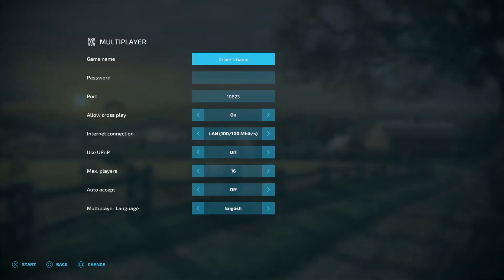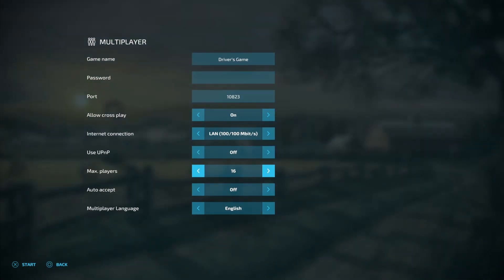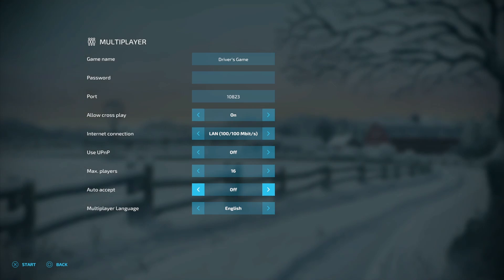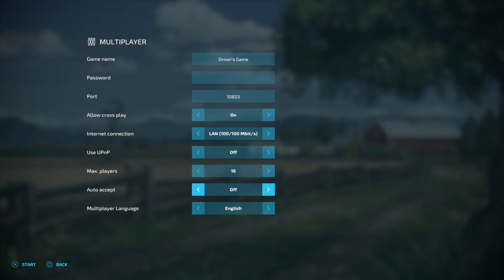The next thing I can do here is select a game name — I'm just going to leave it as Driver's Game. I can put a password on here if I'd like. On the fourth row you can see Allow Crossplay — you can have that off or on. The goal is to have console players play with us, so yes, we are going to turn this on. For max players, I can choose anywhere from 2 to 16 — I'll leave it at 16 because I like to have a lot of people join. For Auto Accept, I like to turn this off so I get to see who is joining. I usually coordinate everything through Discord so I can see exactly what their names are going to be, and I'm not going to have a random person come in and start destroying my farm.